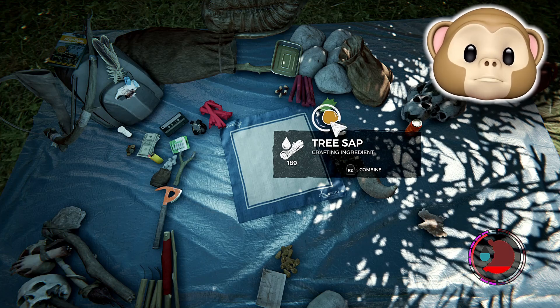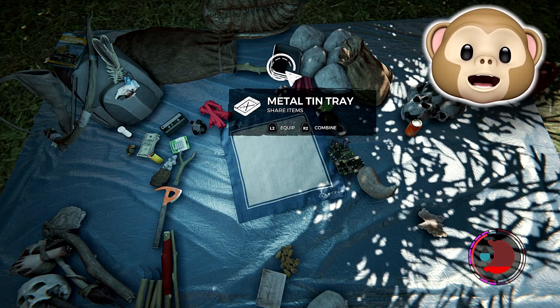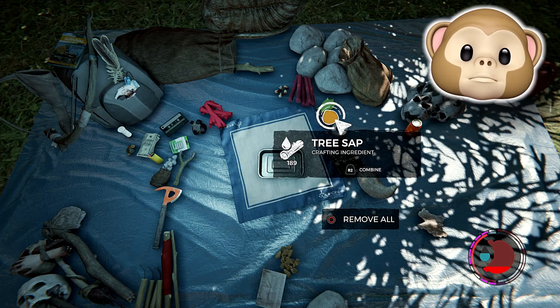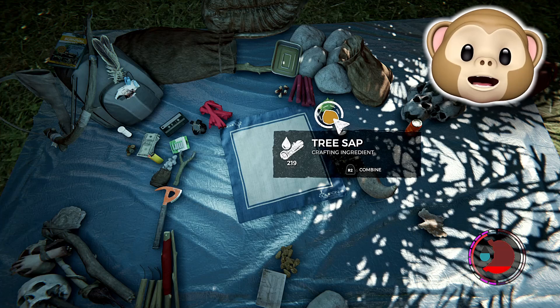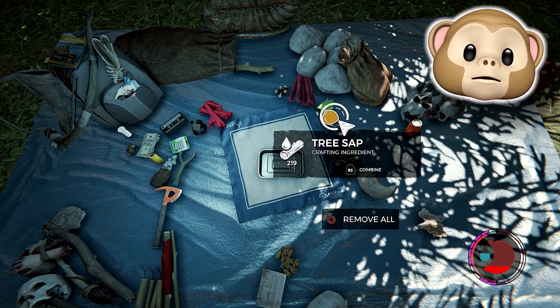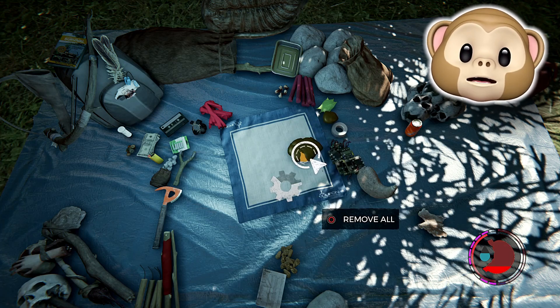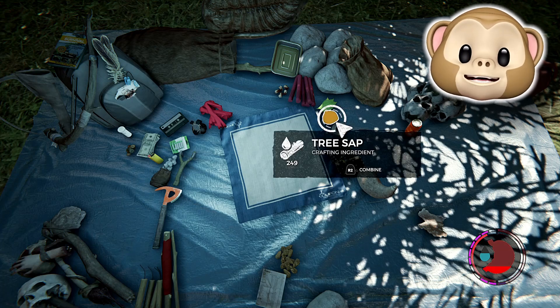Go ahead and drop the tray down. Come over to the sap once your tray is down and combine it. Wait until you're almost out — not fully out — and then hit circle. Boom, we already doubled it! We're gonna do the same exact thing again. Combining it, hit circle, put it back — just keep repeating it.